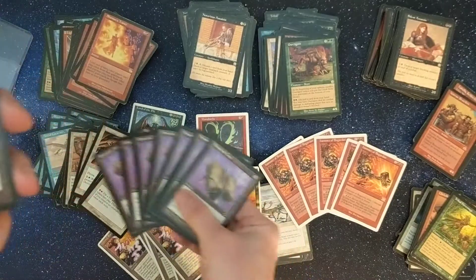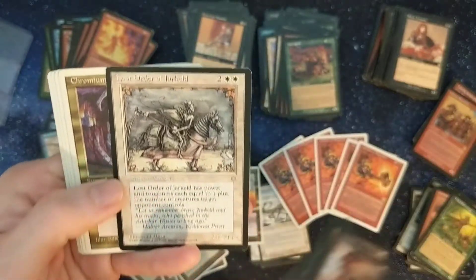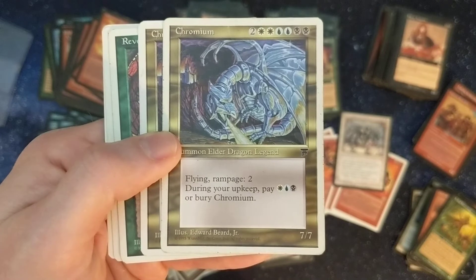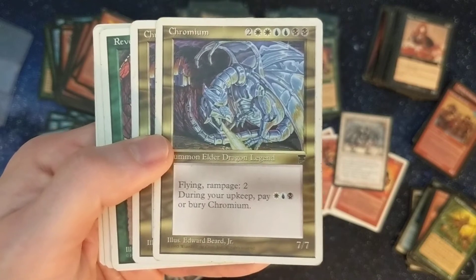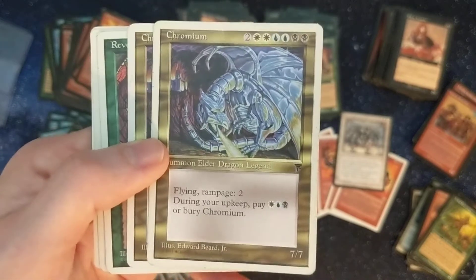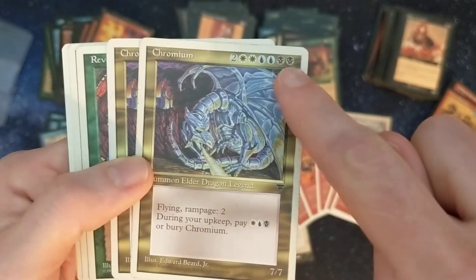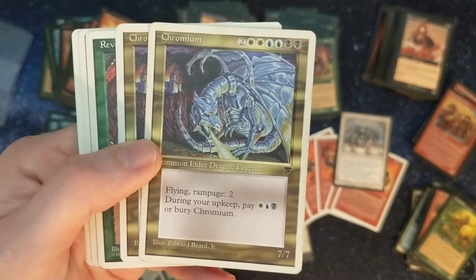Bottled Essence — that broken thing. Who would ever think that drawing an entire hand would be overpowered? A little Ice Age card there. Look at this big ridiculous thing — eight mana, and then you have to pay three unique colored manas during your upkeep just to keep him, for a 7/7 flying with Rampage 2. I remember there's one of these for every combination of three contiguous colors in Chronicles.